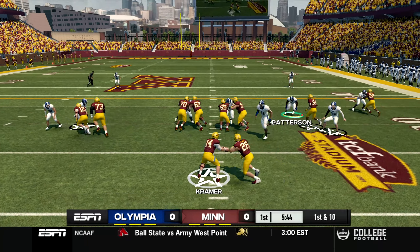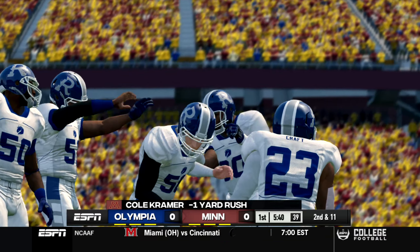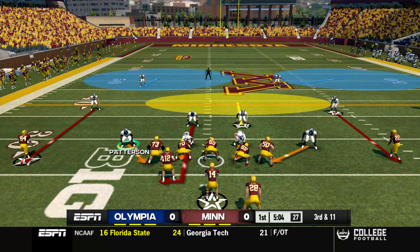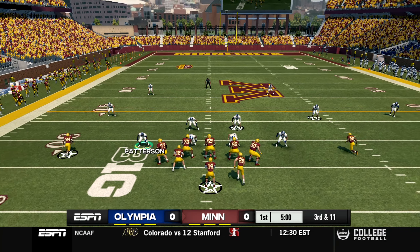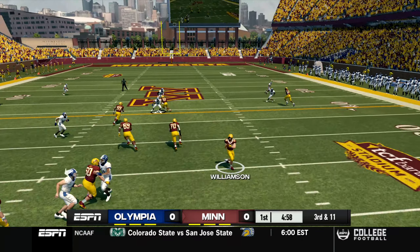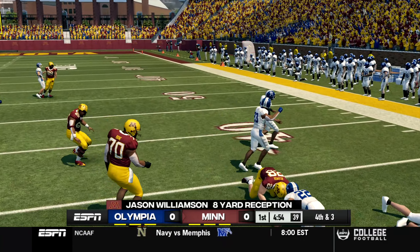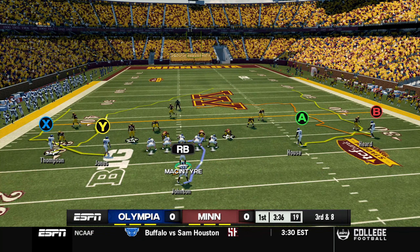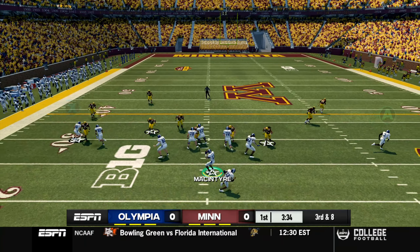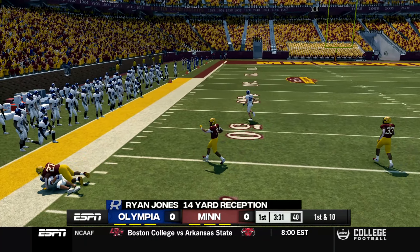After a really promising start to the drive, first and 10 now for Minnesota. Cole Kramer is met with a nice tackle for loss by John Schweiss - Schweiss continuing to be the best player on this defense. Third and 11 for the Golden Gophers, it's a screen pass to Williamson with a lot of green in front of him, but Bradley Garrett makes a clutch tackle in space to force the fourth down - that's going to be a three and out.